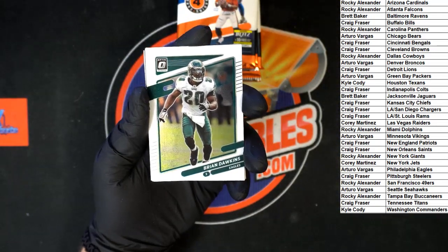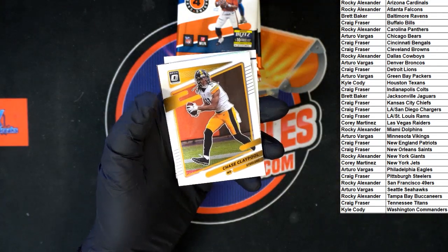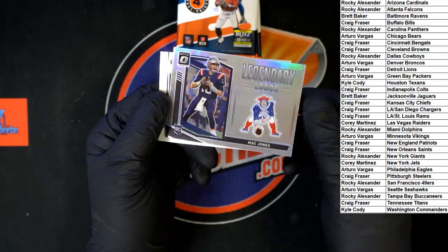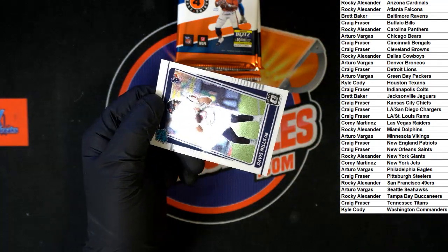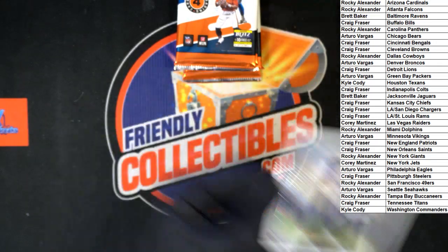We got Darkins for the Eagles, Claypool for the Steelers, and we got Mac Jones again - Legendary Logos - it's a Mac Jones box! And David Mills for the Texans.